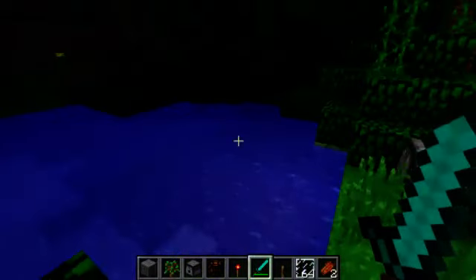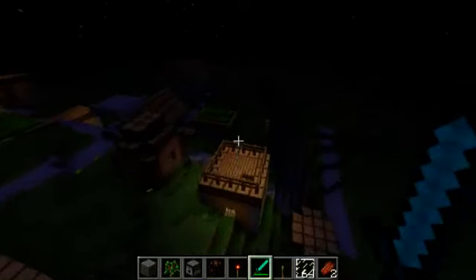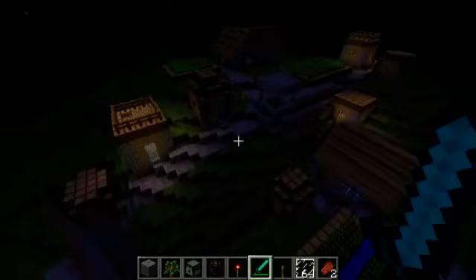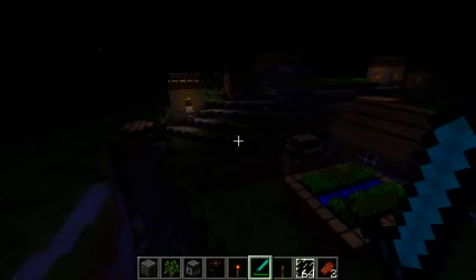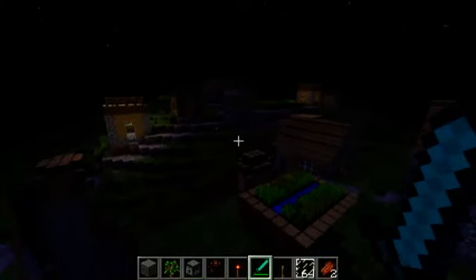Let's actually head back to the village and quickly take a look at what the villagers have been getting up to. The villagers themselves have also had a few rather interesting features added. The first major change of course is that villagers, rather than standing outside all night, will actually retreat inside once it turns nighttime. And then if there's a zombie around, they'll be constantly beating on the door. And if you're actually playing on hard difficulty, the zombies will actually manage to break down the doors as well, which is kind of freaky.